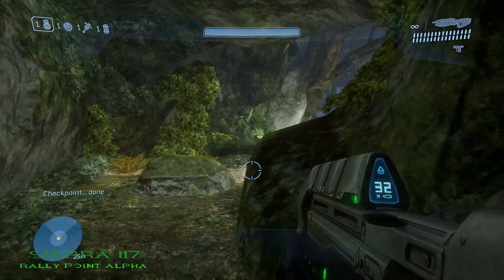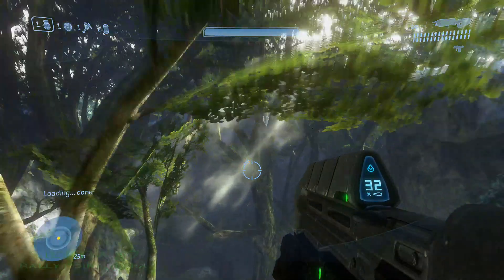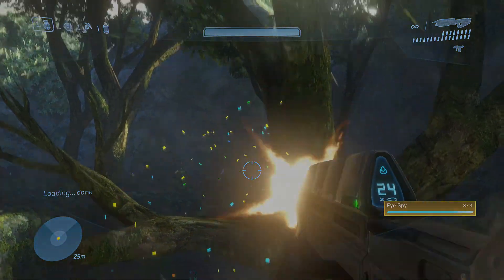The 3rd and final MOA location on Sierra 117 is located not too far from the 2nd MOA. Once you get to the next section where you encounter the sleeping grunts, look above that tree branch and you'll see it right there.